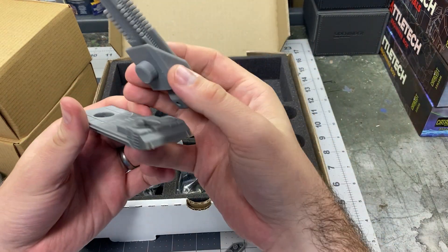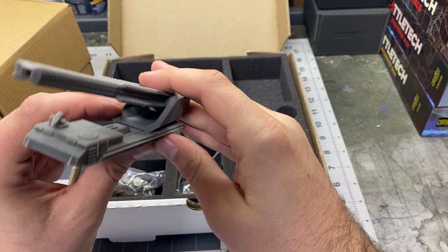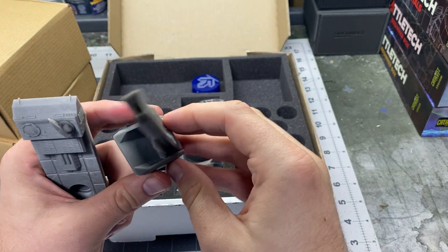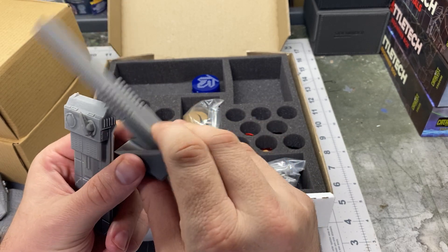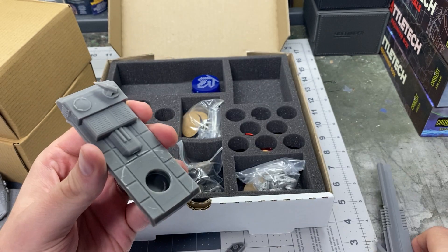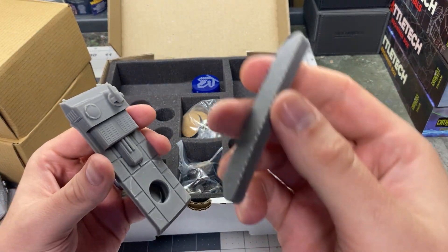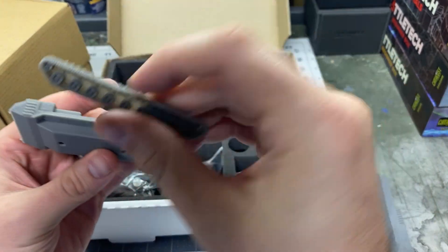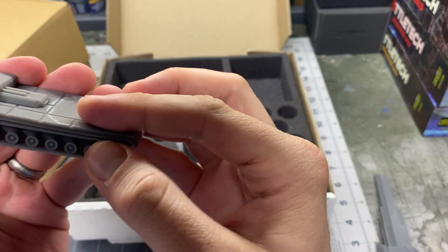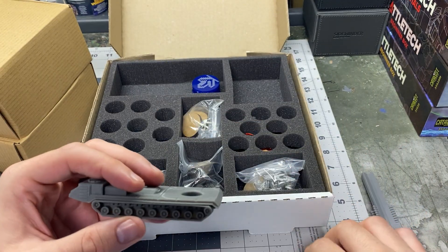And then you have this thing, which I believe is called the God Hammer — it's basically a giant artillery piece. It's a giant gauss rifle artillery piece and you can swivel it. This is friction-fit, so if you want to lock it in place you can just shoot some super glue into that joint and you'll have a nice rigid setup, or you don't have to because it sits nicely. You also get this rotating point defense anti-infantry gun. The tracks are a little warped, but that's nothing a little hot water can't fix.